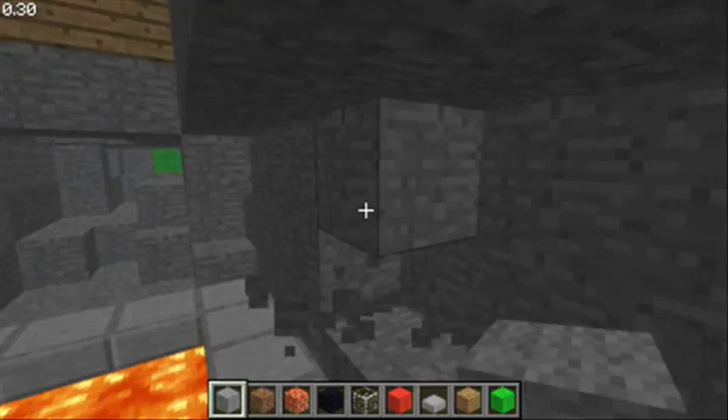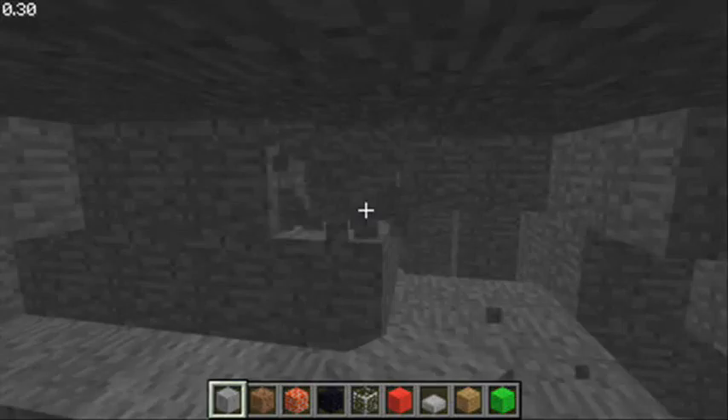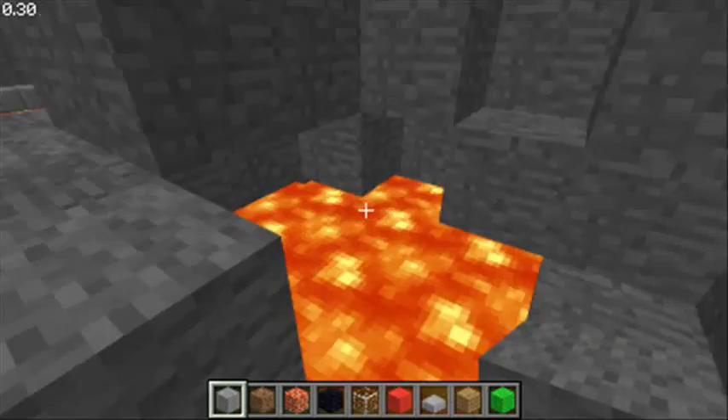We don't need red blocks anymore because we've got a walkway. Now we've got our little area, and our stairs have come down into my little living area which I made. So we'll punch on this way, this direction.